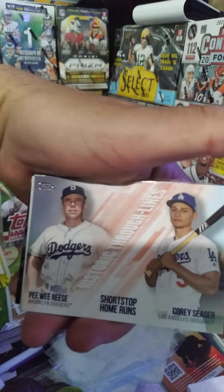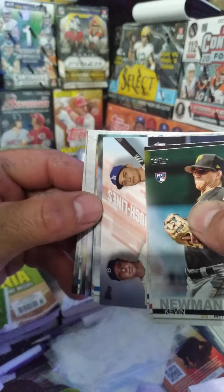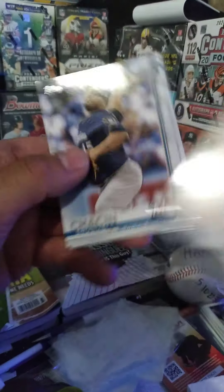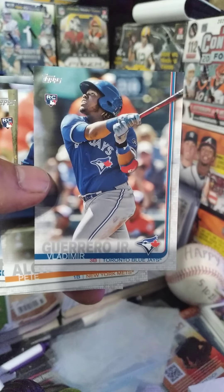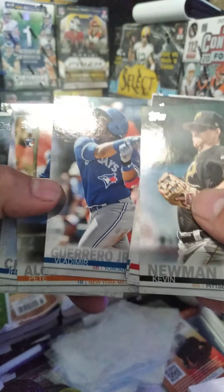We got another insert called Historic Through Lines — Pee Wee Reese and Corey Seager. Then we got a Pete Alonso rookie card! And then we have Julie's Charlie Culberson, Noah Syndergaard, Russell Addison, Alex Avila, Max Kepler — and I had to hide this one because you guys already know who that is. That's one of the ones we're looking for.